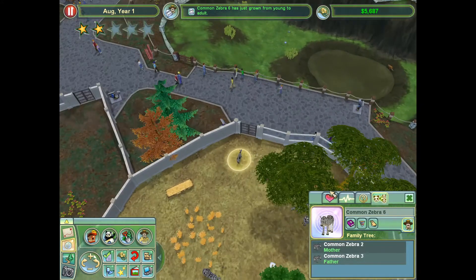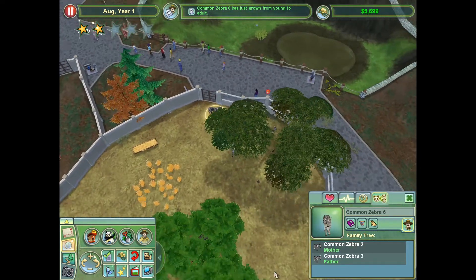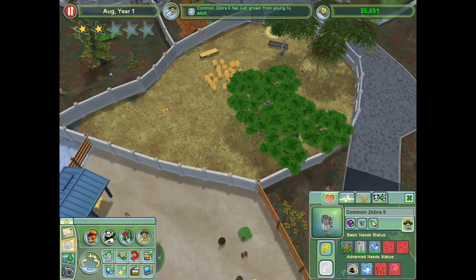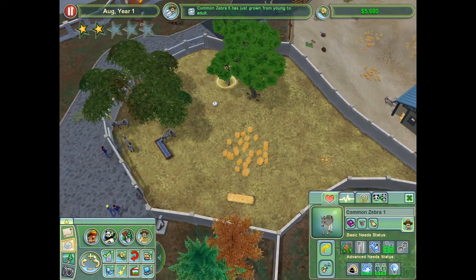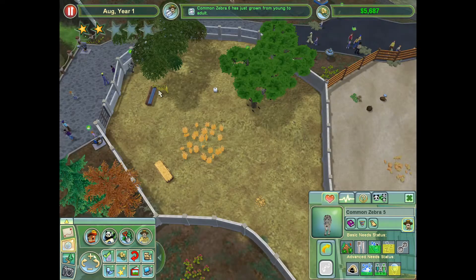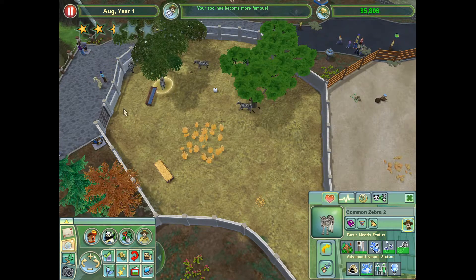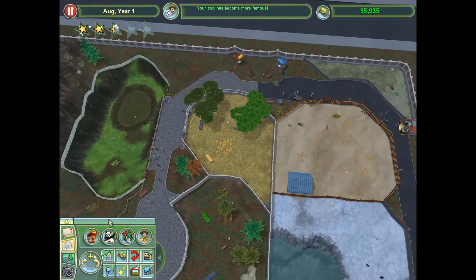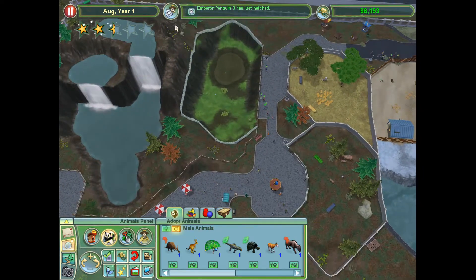Common Zebra 6 has just grown from young to adult. You do not feel okay. Common Zebra 5 — not feeling better. I think maybe I'll just release these ones to the wild. We can have the popular — ooh, more famous. Or we could just leave them — that's not really a problem. Alright, now it's time for the Komodo Dragon, and then I think we'll be done.